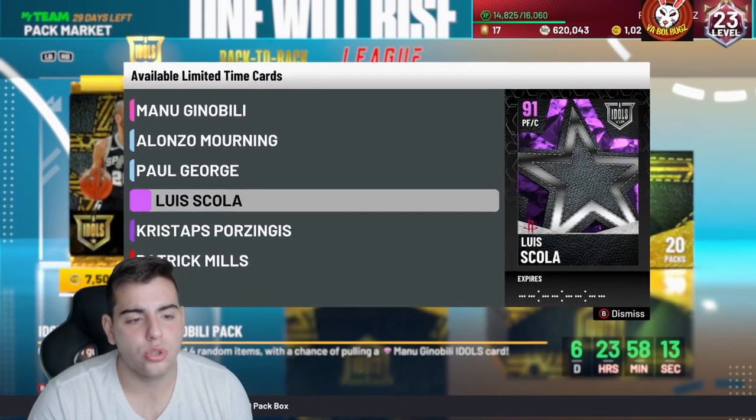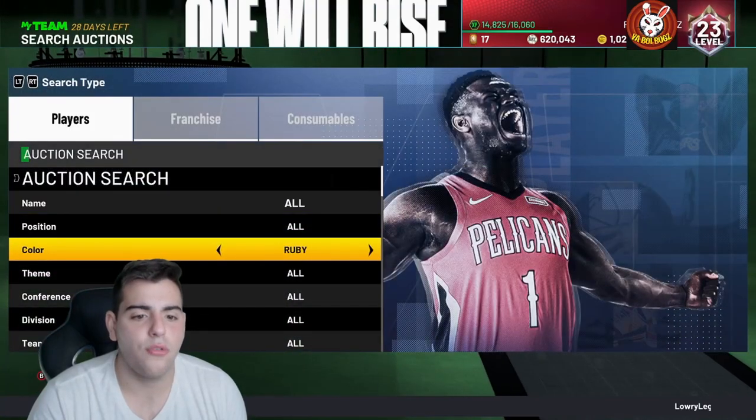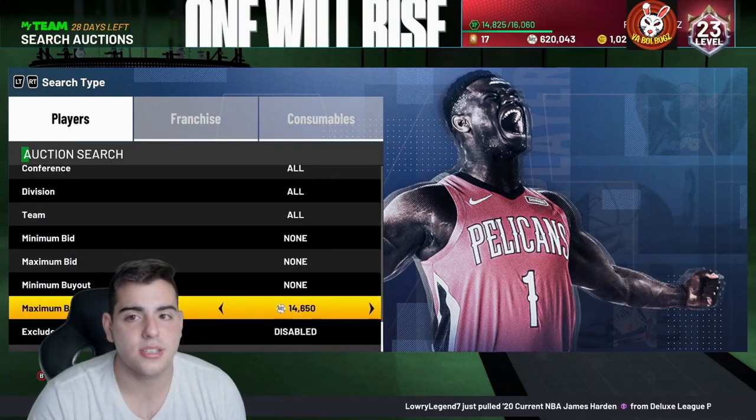Manu Ginobili, Alonzo Mourning, Paul George, Luis Scola, Kristaps Porzingis, and all that good stuff. So before we get into it, let's check out the market. Let's see if anything has dropped in value yet. There should be a lot of snipes going around today.